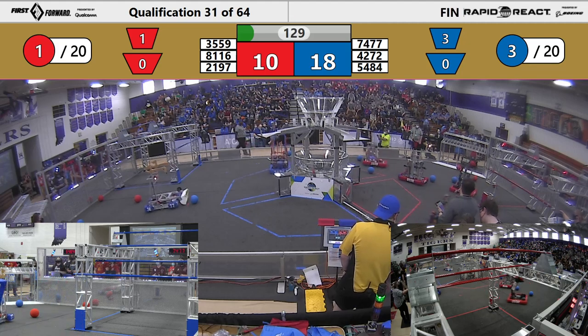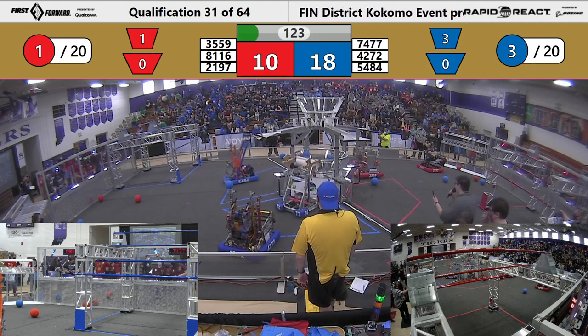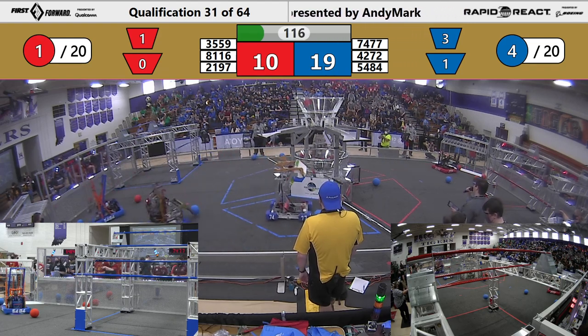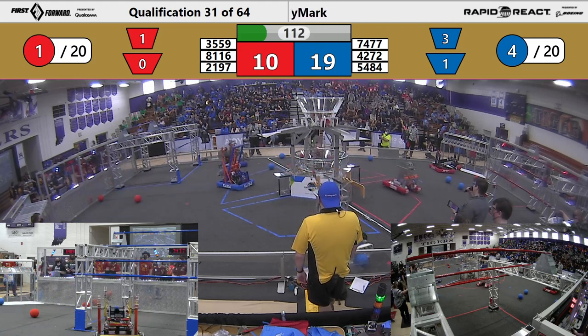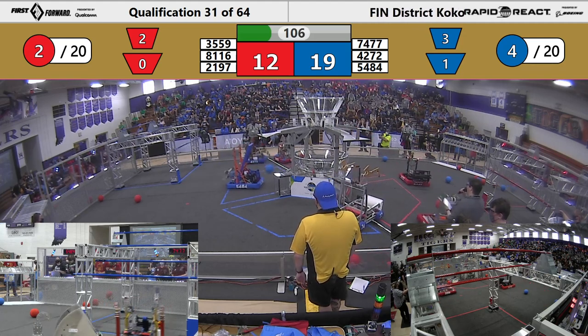21-97, Las Pumas, trying to go collect another ball for the Red Alliance. Meanwhile, Wolfpack making a cargo into the lower hub for Blue. 74-77 missing, so did their partner Maverick Boiler Robotics. Meanwhile, their opponent Thundercats was able to get a cargo in the upper hub for Red. We have just over a minute and a half left in this match.